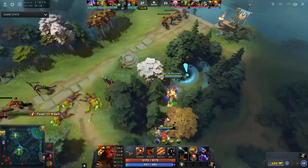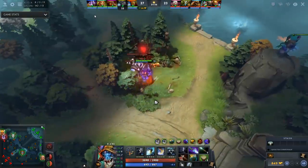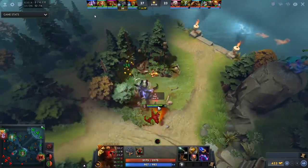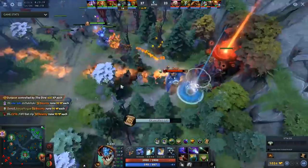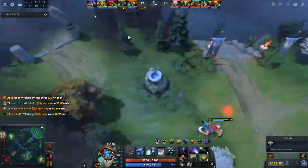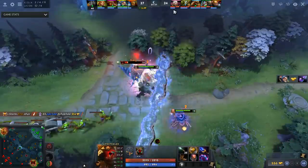You cannot Rage when you're inside Slark, so you have to be nearby to then infest someone when they need Rage. Because the cooldown on Infest gets so low, it's really easy to get out multiple times, use Open Wounds, and then go back inside your friend. Your ult is so good that you're worth more inside your carry than doing anything else — and you can see them playing like this the whole time.